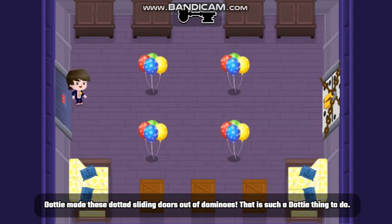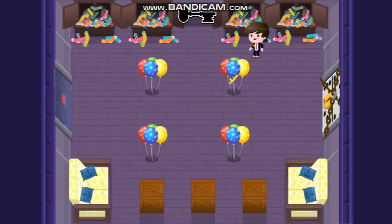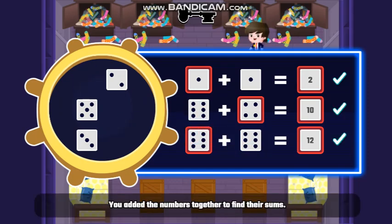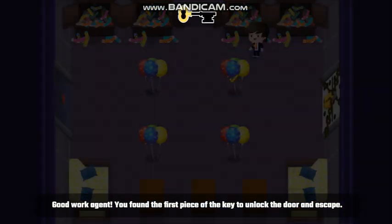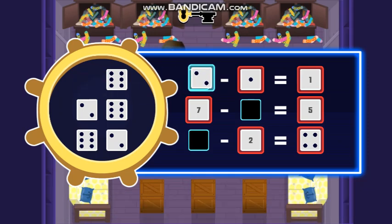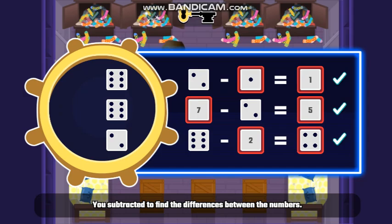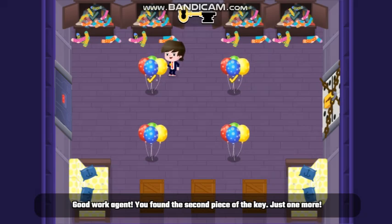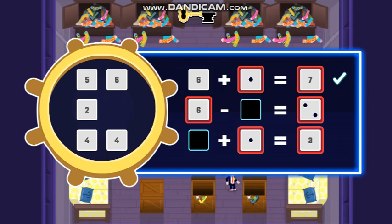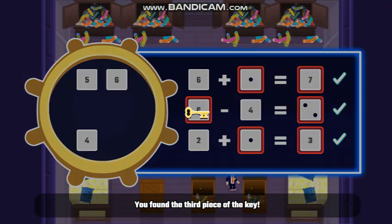Dottie made these sliding doors out of dominoes! That is such a Dottie thing to do! Find the domino door close-inator key, hidden in three pieces around the room. Drag the dice into the spots that solve the equations. Good work, Agent! You found the first piece of the key. Just drag the dice into the spots that solve the equations. You found the second piece of the key. Just one more. That's it. You found the third piece of the key.